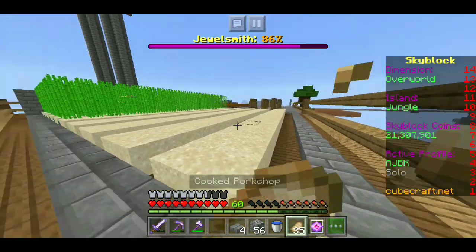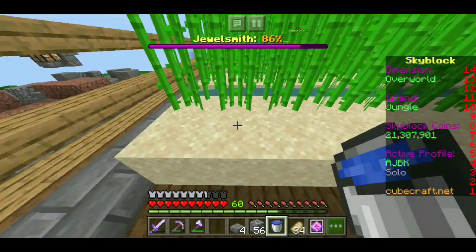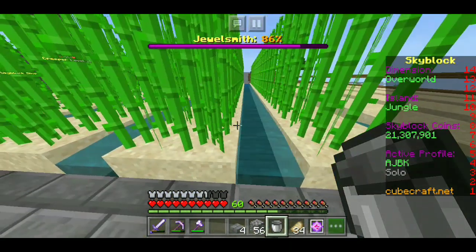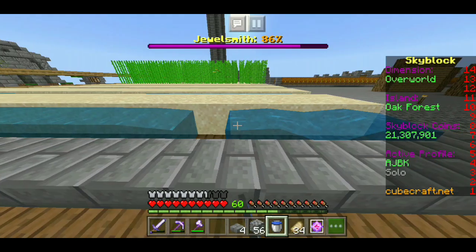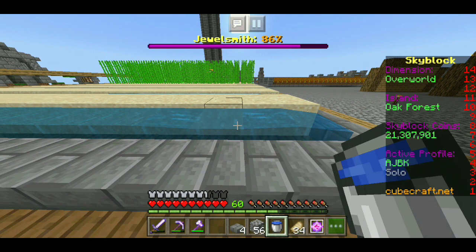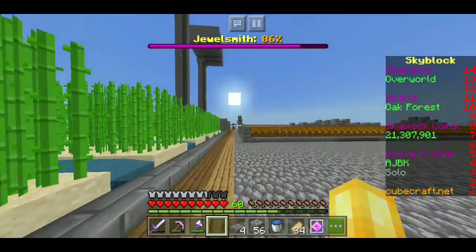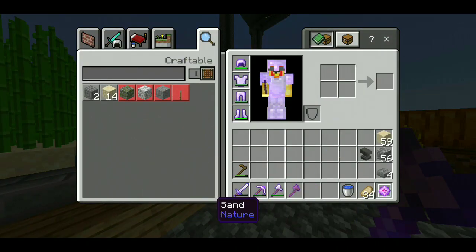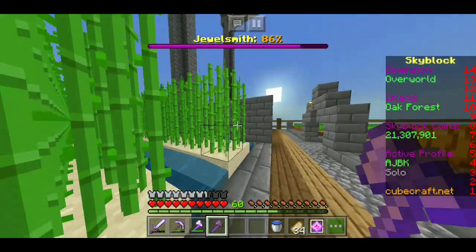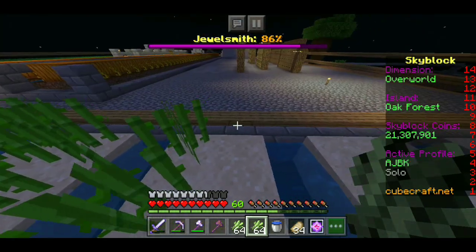Now all we gotta do is place all the water in, which shouldn't take too long. We'll start on this side and grab a little bit of water from here. We're officially done with the water now. All we gotta do is harvest up all of this sugarcane with a Fortune 4 wooden axe, and then we'll plant it all down. Now that we're done, we can place this all down.